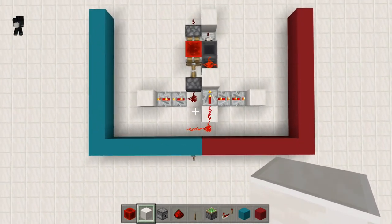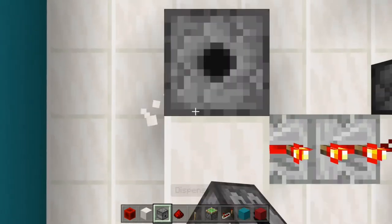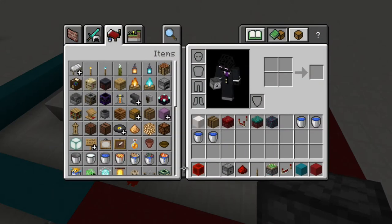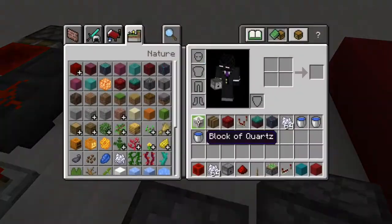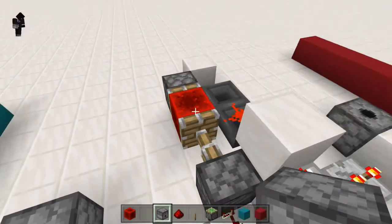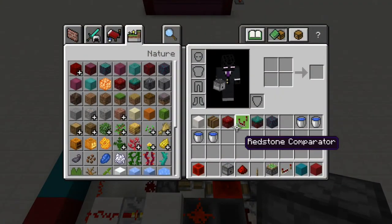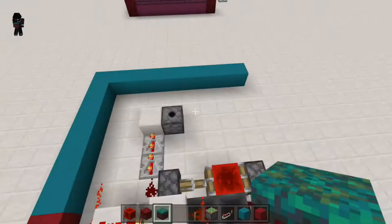So you should have something that looks a little bit like this right now. Next, we're going to place dispensers by these blocks we put up, and you guys will fill those with bone meal. For now I'm just going to grab one stack for each of them — one, two — so one stack in this dispenser and one in this one. Then next, what we're going to do is build the nylium on top of these areas, because this is most of the redstone already done.